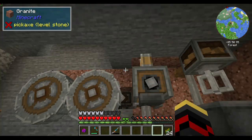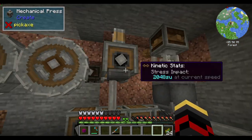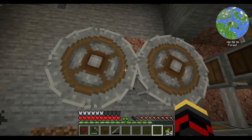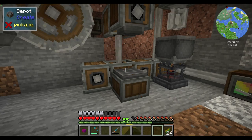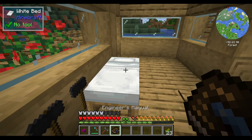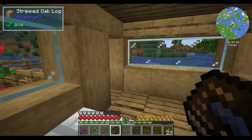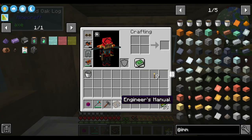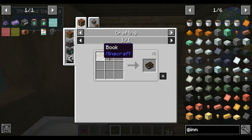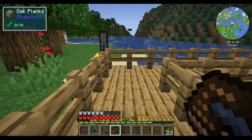If I wanted to automate any of this I would have to tear this whole thing down. Everything you need to know about Immersive Engineering is in the Engineer's Manual - in order to make it you just need a book and a lever, not that terrible if you can find leather and paper. Let's get started.